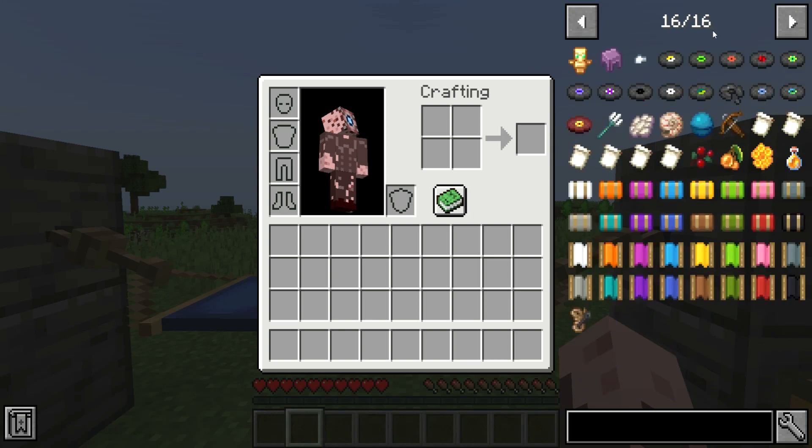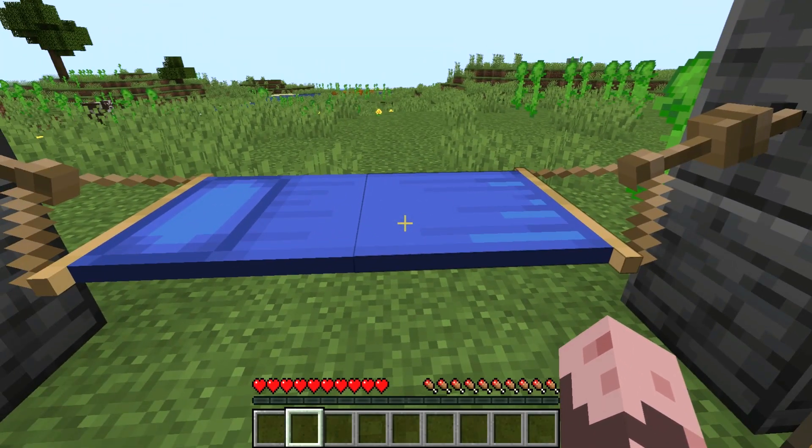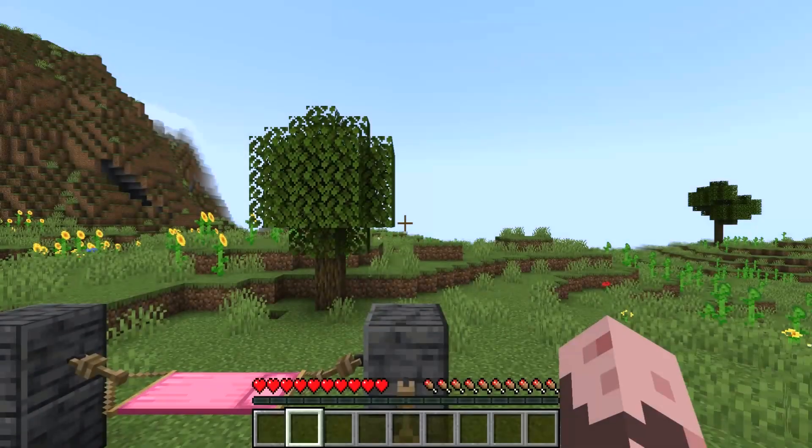The hammock is also craftable in many different colors to suit your personal fancy. What makes the hammock special is what it does — it gives you the ability to go to bed during the day, so when you wake up, it's actually the evening right before night.